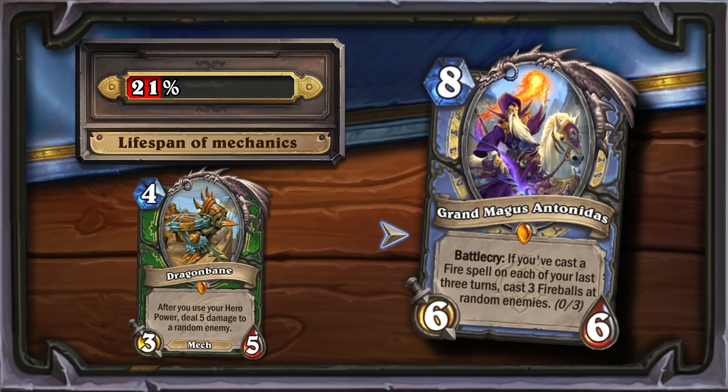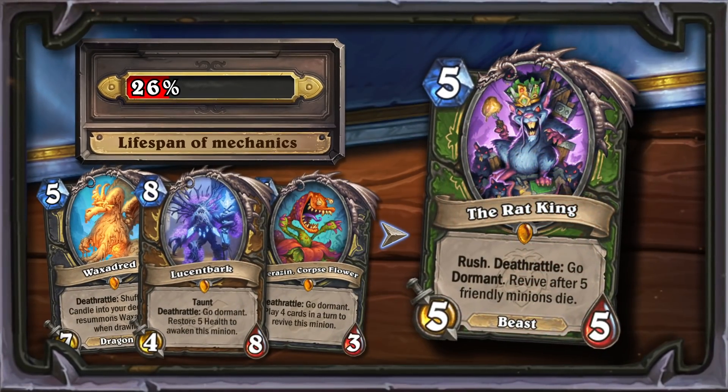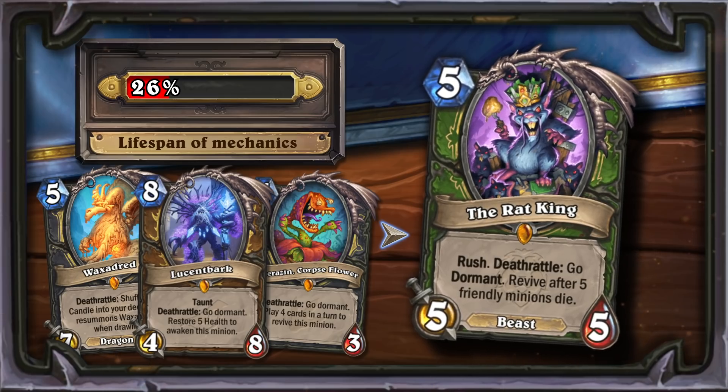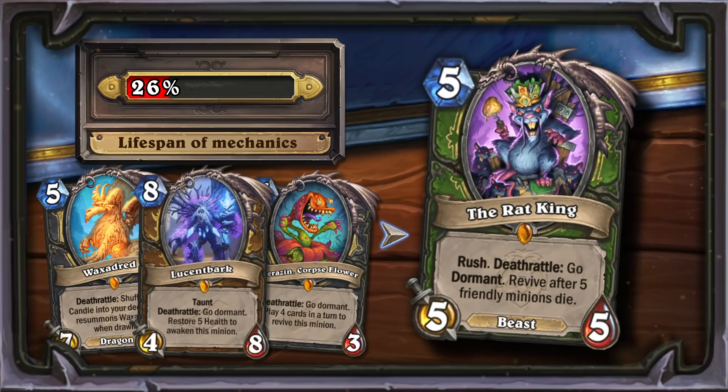Still, the card has the potential to be used for at least one expansion. The Rat King is a close relative of Lucent Bark, Sherazan, and Waxadred. Blizzard is once again trying to offer us self-reproducible creatures, but this mechanic has always been extremely unviable.